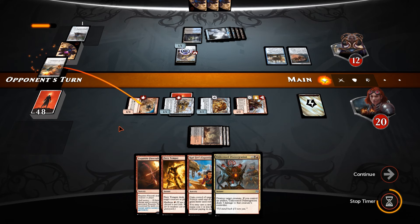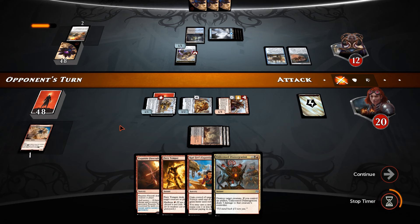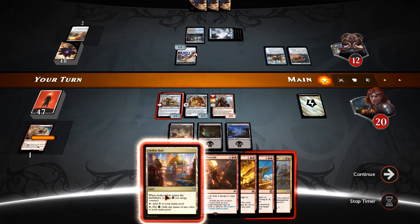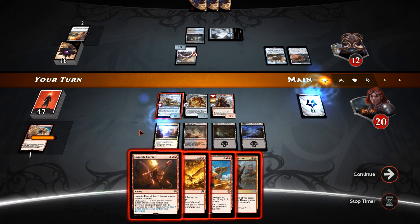Lathnu Hellion — don't necessarily agree with that since it was going to go away next turn anyway. And there's an Aether Hub, so we've got ourselves double red, unfortunately it is one that we have to pay for, so we have to use it sparingly.